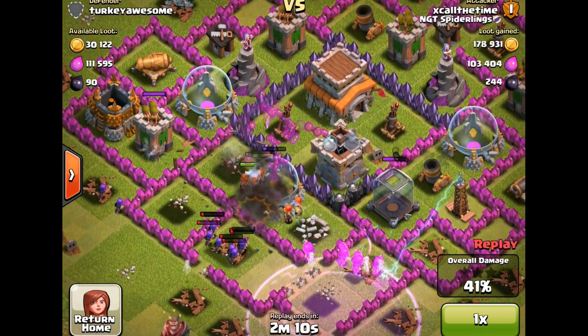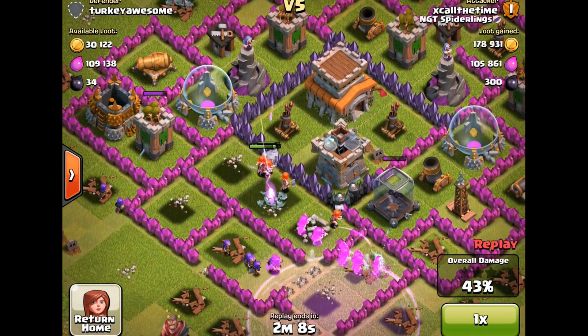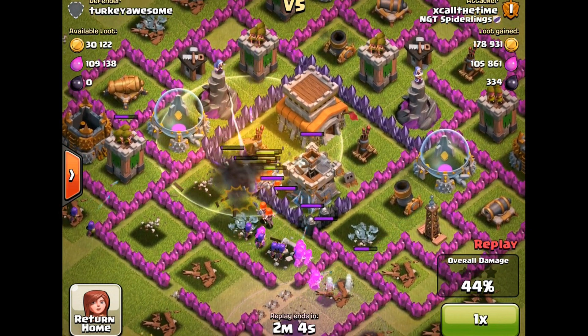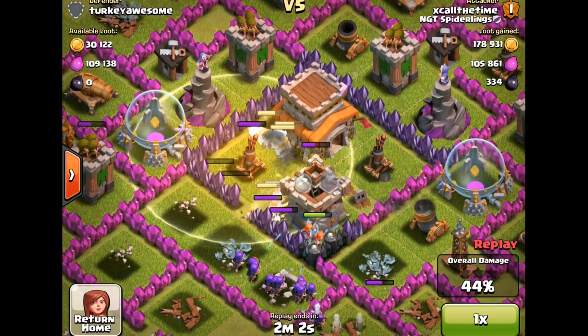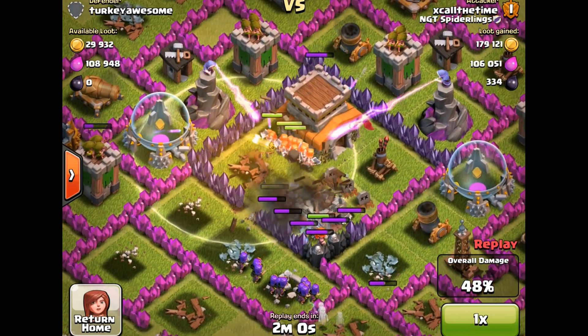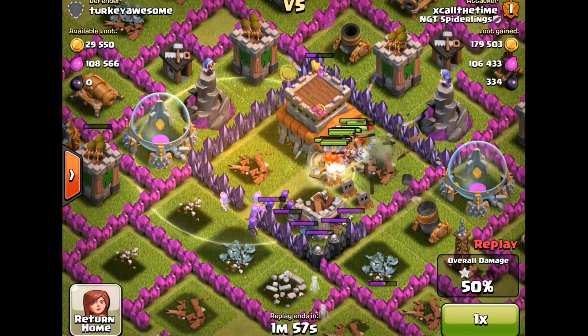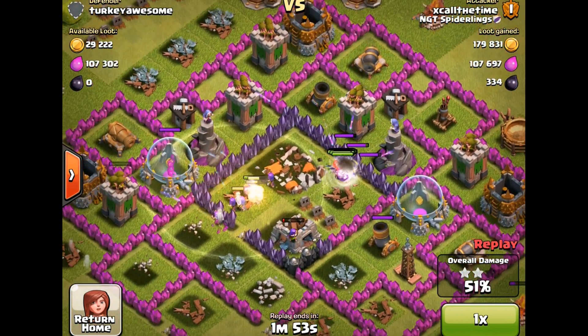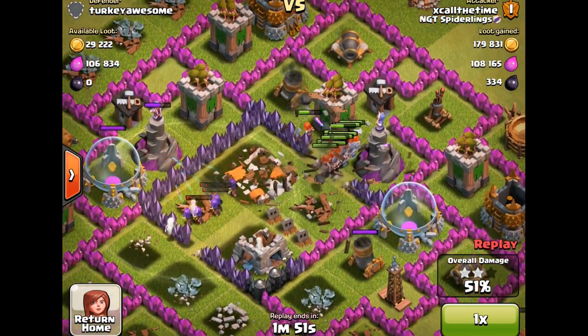See how they move right beside that Elixir Storage and the other defensive structure. Same thing here — they're going to move in between the Town Hall and the Air Defense. They're really not going to hit that Wizard Tower. And then again, the other Air Defense and the Town Hall.